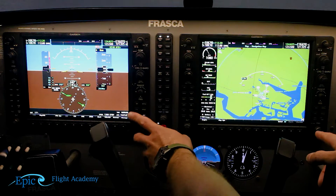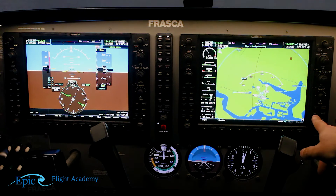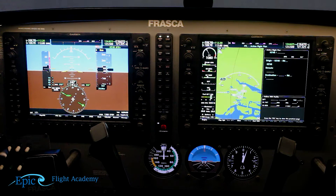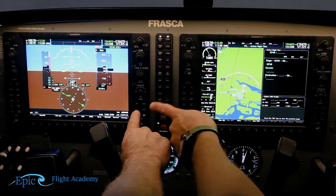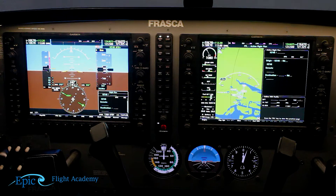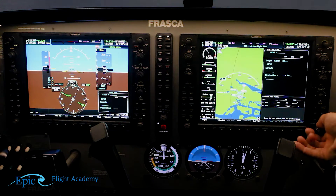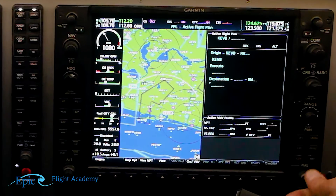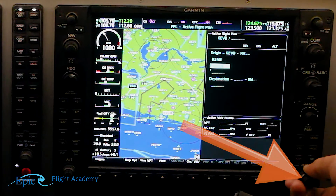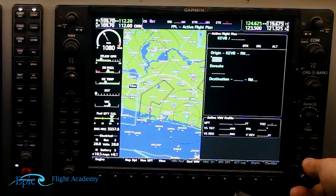Once we get to entering a flight plan, on both screens — the PFD and MFD — we'll see the FPL, which stands for flight plan hard key. I'm going to focus on the MFD; it's a lot easier to actually load a full flight plan on this screen. If you push that FPL button on the PFD side, you'll get a smaller version of the flight plan, and as we enter things here, it'll also show up there. The first thing we want to do is push in the FMS cursor and use the large knob to navigate the cursor to where we want to edit or add into the flight plan.